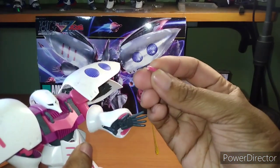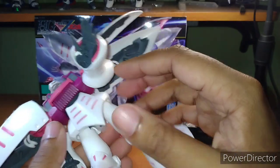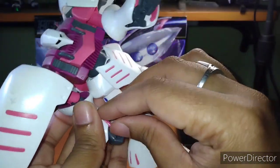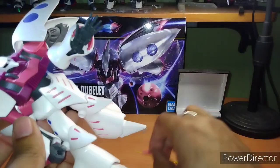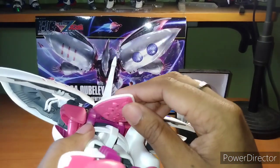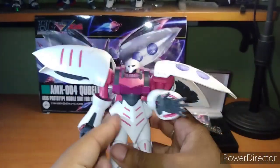It came with two beam sabers — I only have one here, unfortunately, because it broke while transferring from my cabinet. It came with two beam effects; you can put the beam effects in the hand and the sabers go in the arm. It came with at least one dynamic hand and two holding hands. There's no beam weapon like a beam rifle, which kind of sucks, but the giant backpack full of funnels says otherwise, so it won't be hurting for long range.